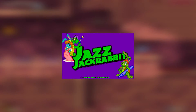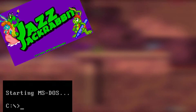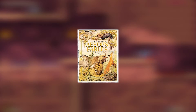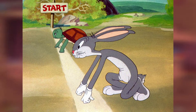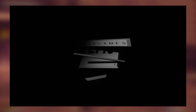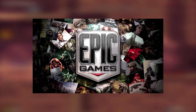The original Jazz Jackrabbit was released in 1994 on PCs running DOS, and later a 1995 release compatible with Microsoft Windows. The plot of the game is very simple, taking points from Aesop's hit childhood story, The Tortoise and the Hare. It was developed by Arjan and Cliff Bleszinski under the title of Epic Mega Games.